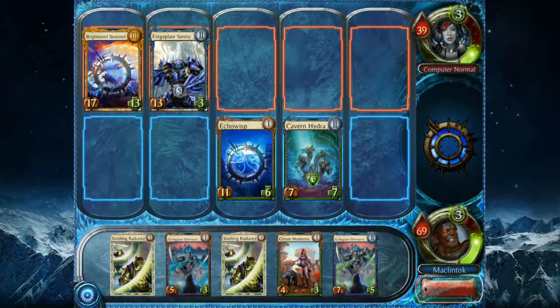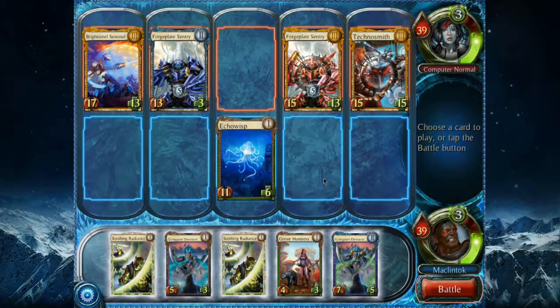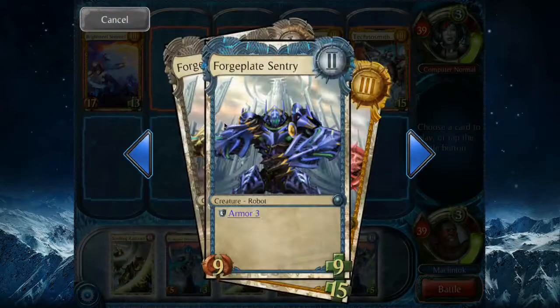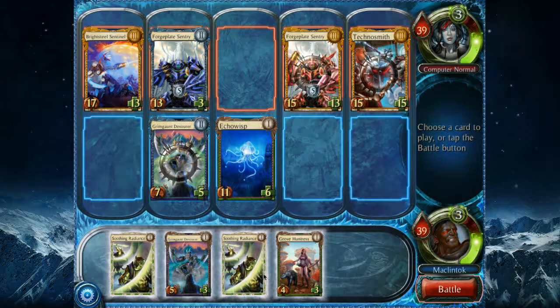Hopefully I can get the Echo Wisp through for some damage. I always get into this trap with the Echo Wisp. Look at that — we are even now, and I'm actually in a very bad spot. All her creatures are so strong. This guy can be killed but I need to do at least 6 points of damage since he's got Armor 3. I might just lose this match too. This sucks.